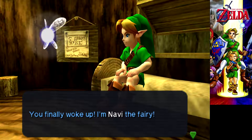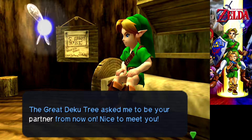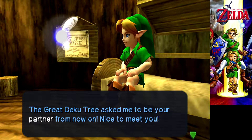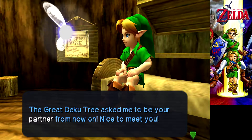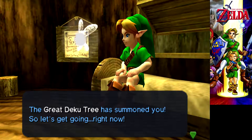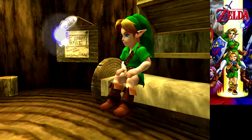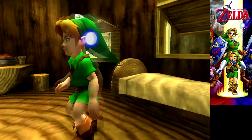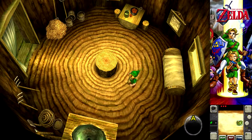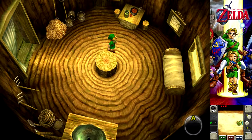I'm Navi. I'm a fairy. I mean, he's what, seven? The Great Deku Tree asked me to be your partner from now on. Nice to meet you. I hope you like listening to me telling you to listen. The Great Deku Tree has summoned you, so let's get going right now. If we don't, I'm actually banning you. He nodded in agreement. Do you talk? Hey, let me out! You didn't talk. Get me out of here. Help! I'm being abducted. That's Navi.